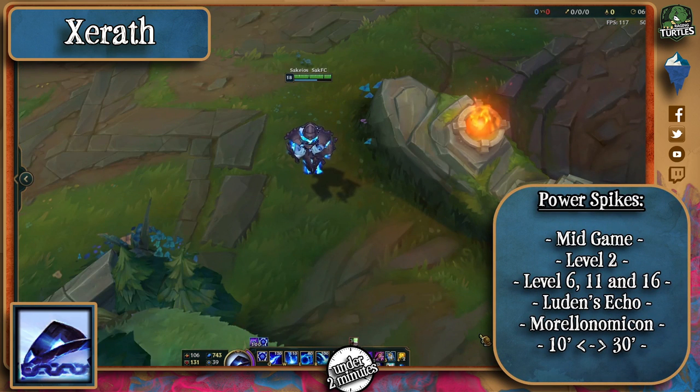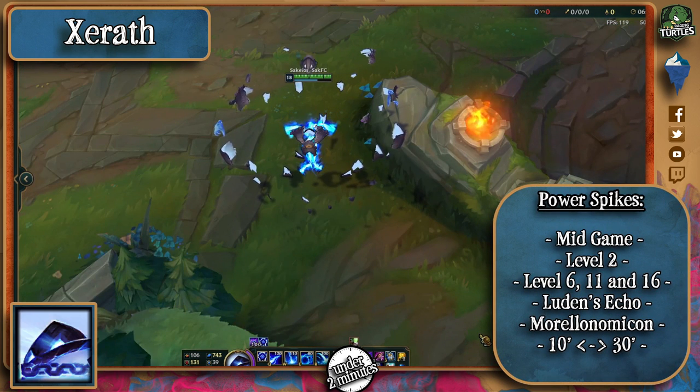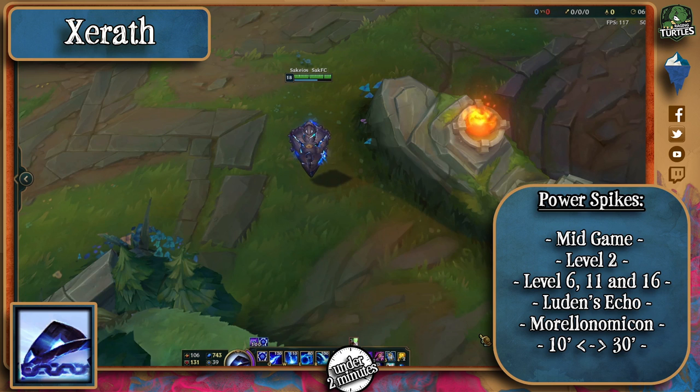As for power spikes, this one's quite simple. His level 2, whenever he gets his stun, grants him a really good dueling potential, though it probably won't be enough to kill you even if he hits you with it. Levels 6, 11, and 16 make his skirmishes a lot more dangerous due to his ability to step back to safety and try to finish you off from afar.